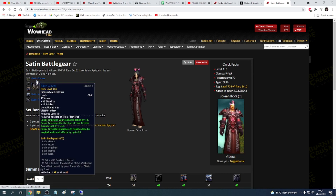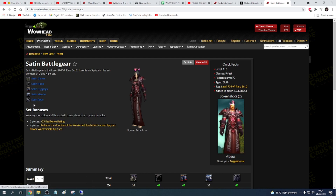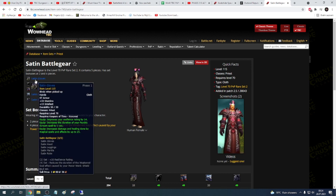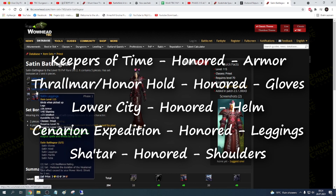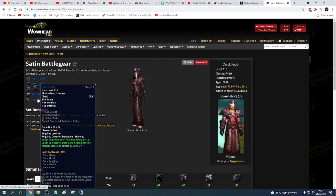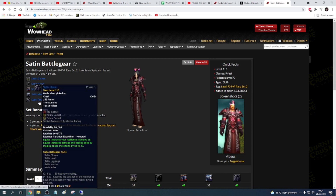So at level 70 you just pick up these pieces. For my class, priest, we need: Keepers of Time Honored, Thralmar Honored, Lower City Honored, The Sha'tar Honored, and Cenarion Expedition Honored. So we need 5 factions leveled to Honored, which is not that hard — you just do dungeons.